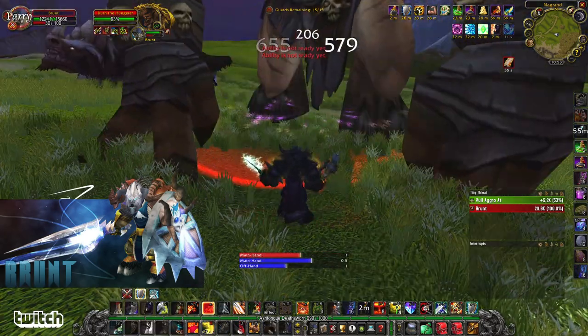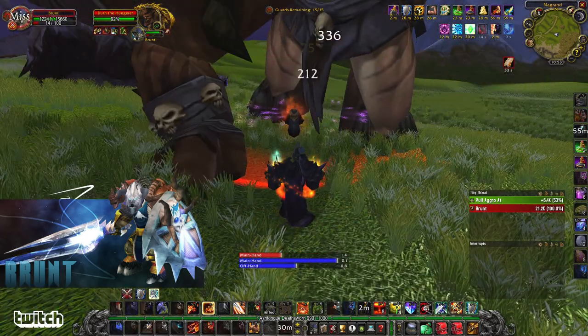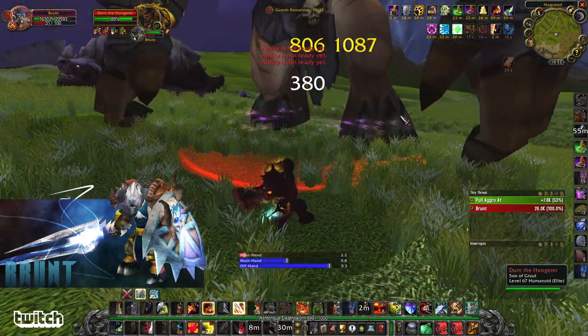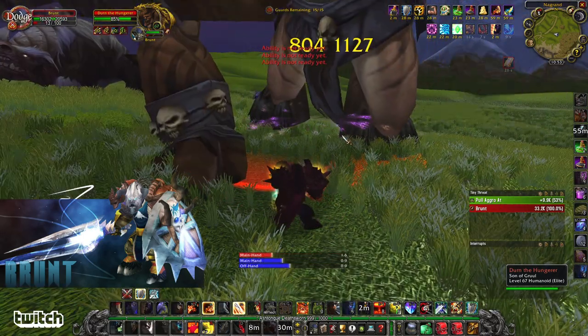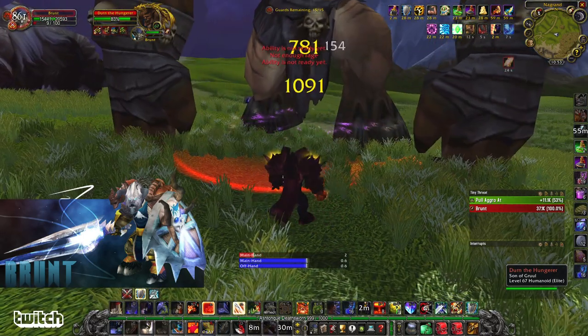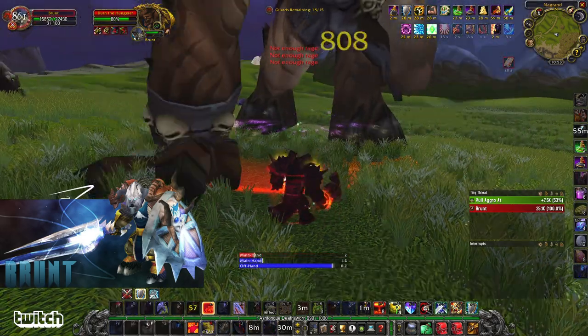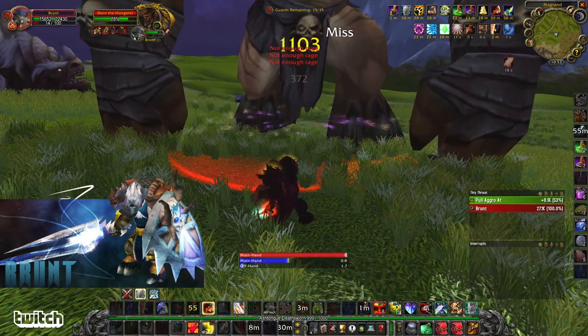We've got five Devastates, Battle Shout is up. Berserker stance — Recklessness — Defensive — Last Stand. Watch. Look at this crazy threat.